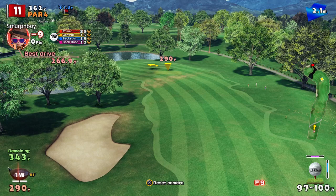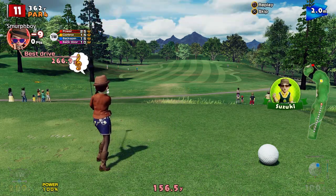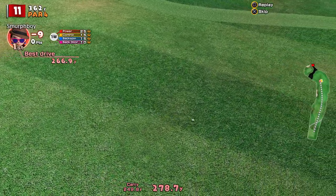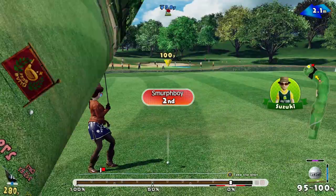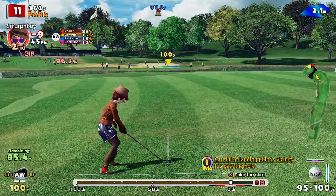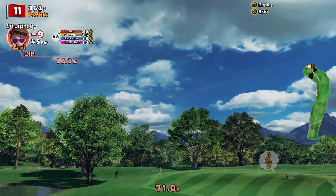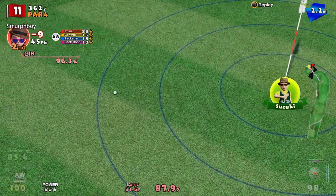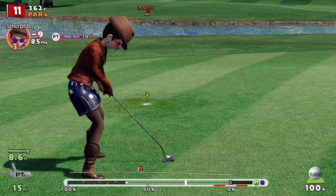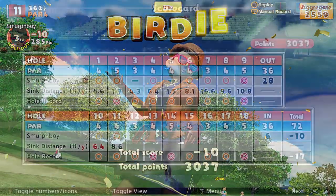Hole 11 — can't really take too much advantage of the bend, just going to get it up there, give ourselves a good approach shot. 85 to go — it's going to go left. It's a bit further than I would have liked, but got it though — just crept in. 10 under.